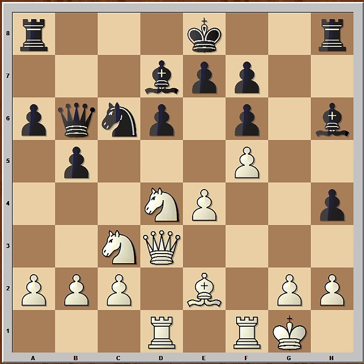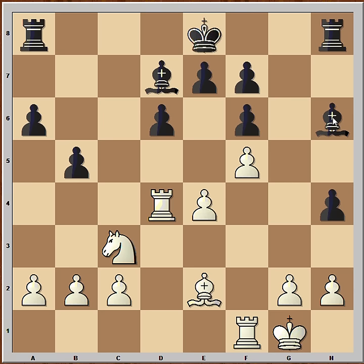Anand made a move and white resigned. What is the move? Taking on d4. Black won the game here. White resigned because if queen takes queen, then knight takes, rook takes, and bishop to e3 — this is check — and black is winning the rook.